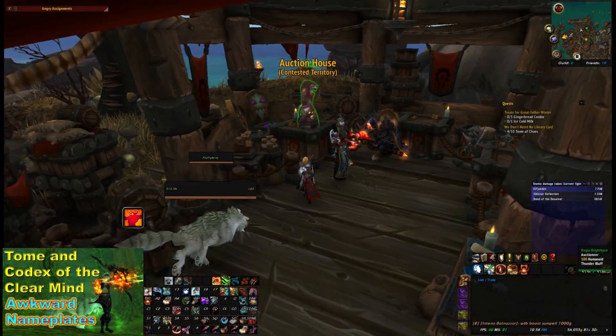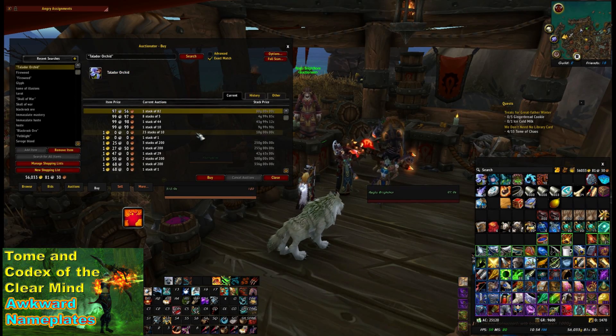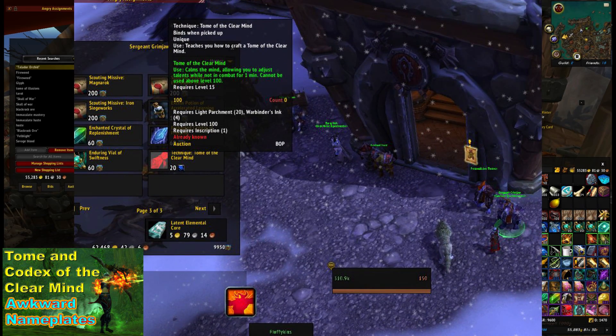It's not a big deal not being able to change your talents in dungeons or LFR, but if you're in an organized raid it will be expected. You can purchase the pattern for the Tome of the Clear Mind for personal use - it lasts for a minute and, as long as you're out of combat, allows you to change your talents within that minute. It only acts on you personally.